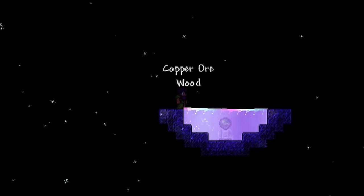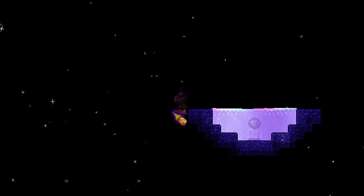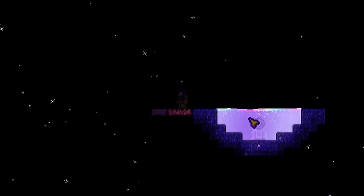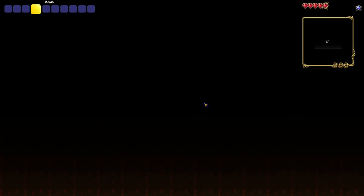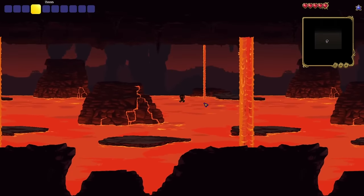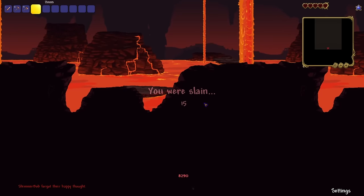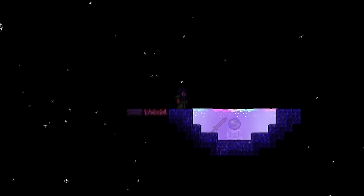I start by throwing my copper tools into the liquid, giving me 3 copper ore and 2 wood. I can place these down to expand my platform a bit, but what next? I now have nothing, not even a pickaxe to break the blocks I've placed down. The answer is death. Without this mechanic, the entire map would be impossible.